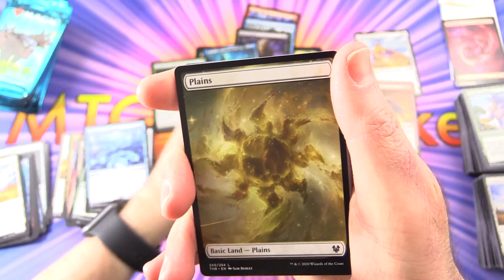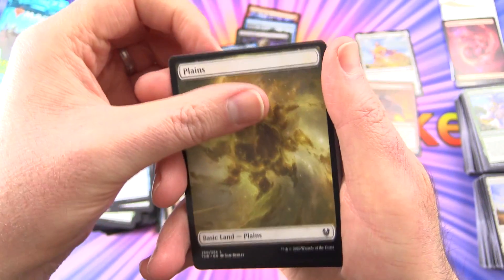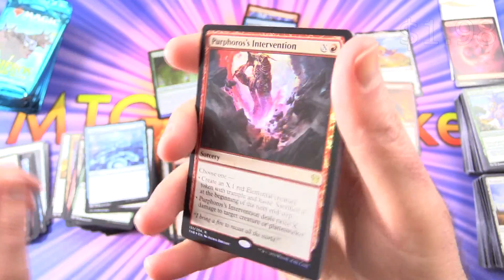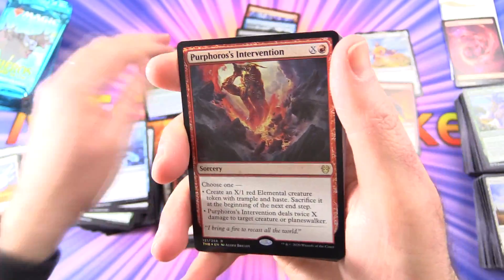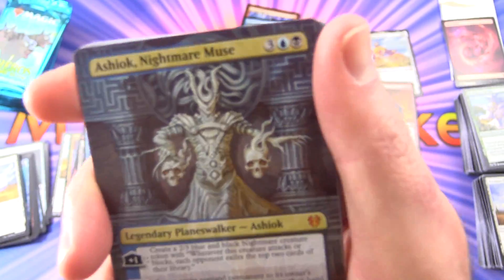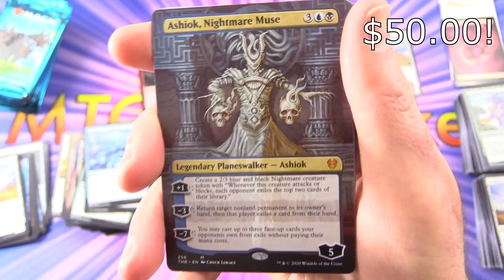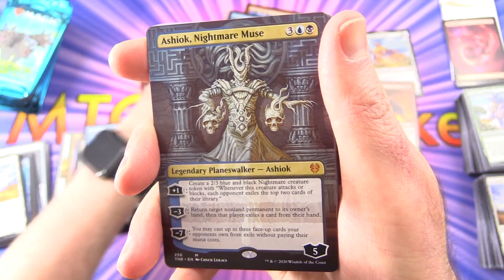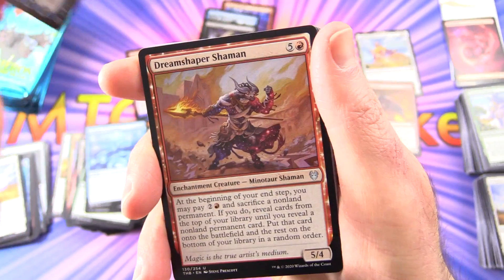We've got a Human Soldier, and this camera is getting a bit old. A Plains — and a Foil Purphoros's Intervention — add that to the huge pile of foils. And a Mythic — and not just any Mythic. It's extended art, borderless Ashiok Nightmare Muse. Very nice indeed. So this box, I think, with all these tasty pulls, has pretty much paid for itself and then some.